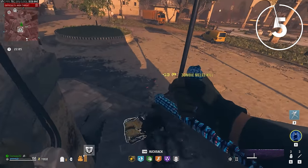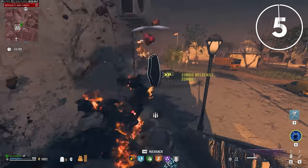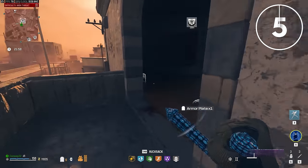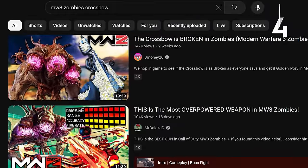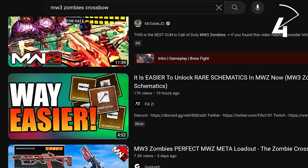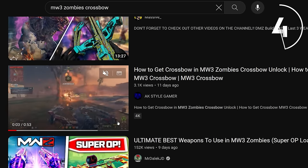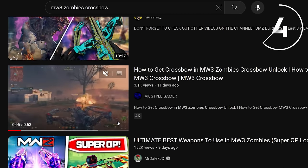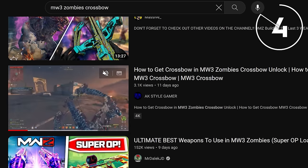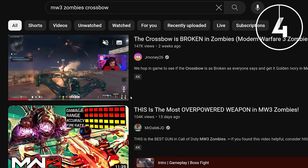Probably the most viral OP weapon in the community since the game came out is the crossbow. You can find the crossbow in the world, and everyone and their mom has made a video on it — so I'll assume you know it's crazy strong. It's also very powerful for taking down boss zombies and abominations, so check it out if you haven't already.